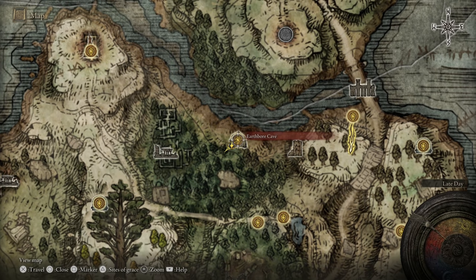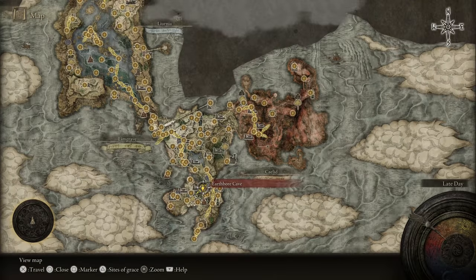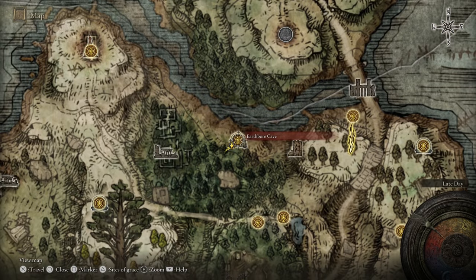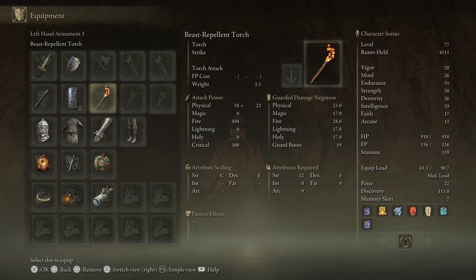Next, head to the Earthbore Cave in the Weeping Peninsula — that's where we'll farm rats and Silver Fireflies. If you don't know how to find this cave, I'll put a link in the description to a complete guide to getting there and a walkthrough of the dungeon. It's also handy to have the Beast Repellent Torch here — I'll put a link in the description to a guide on how to get that too.